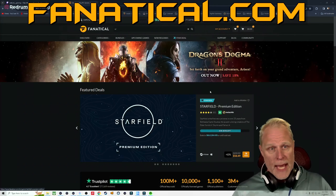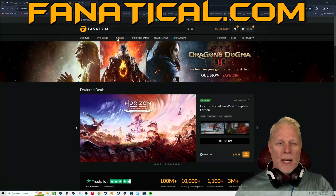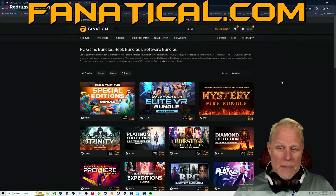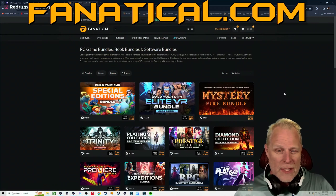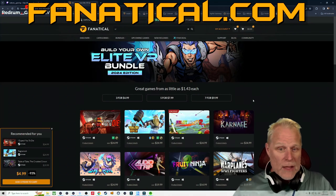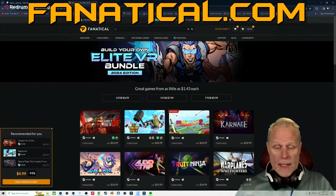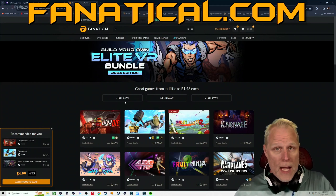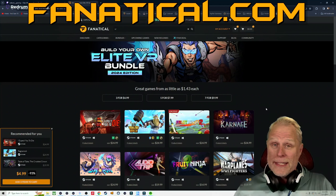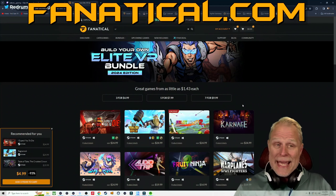Alright, so here's the site — fanatical.com. If you go up to the top where it says Bundles and click on Bundles, right at the top they have the Build Your Own Elite VR Bundle 2024 Edition. Games are as low as a dollar 43 each. You can purchase any three of the 22 games for $4.99, five for $7.99, or seven games for ten dollars — which is what I did.